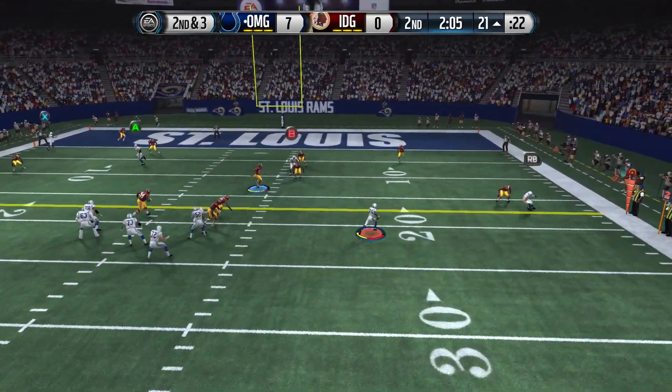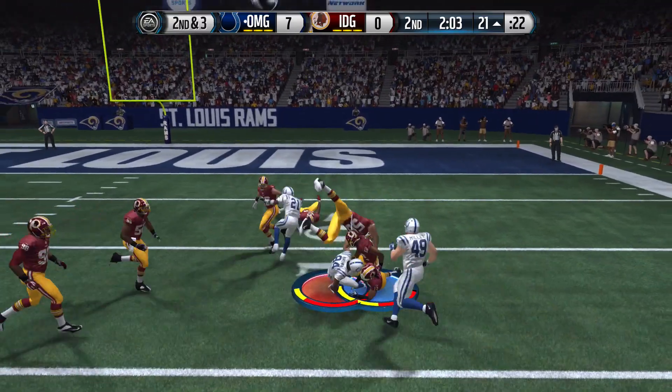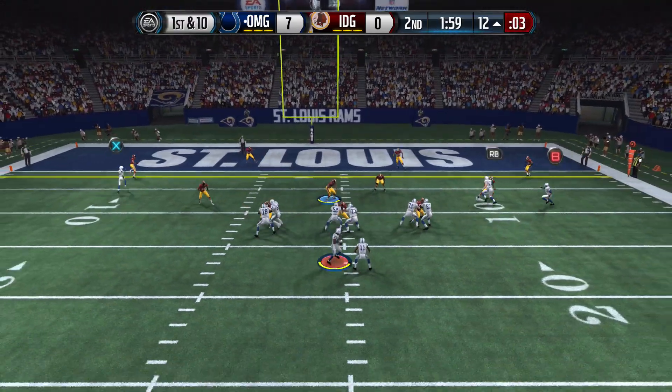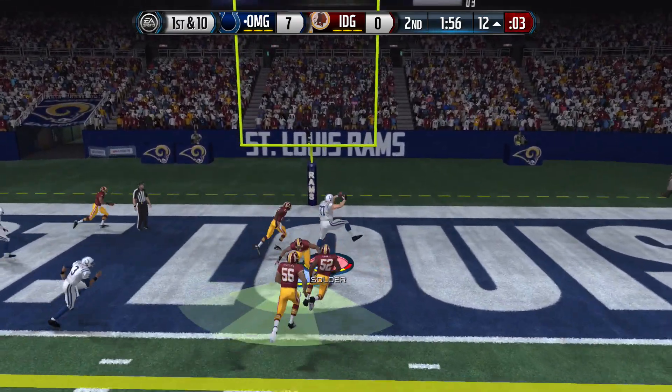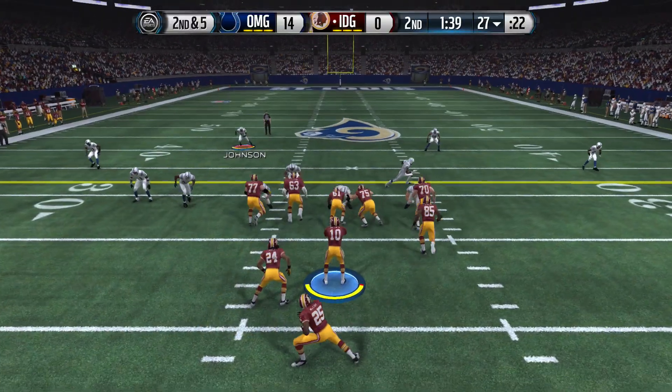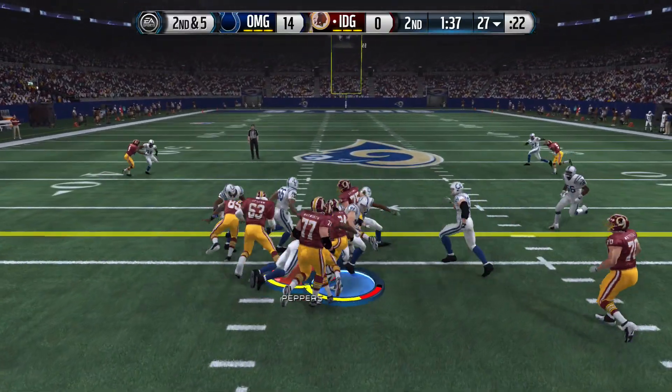So here we go once again — I'm trying to get the ball to Johnny Manziel, trying to get the ball to JJ Watt, but I also want to win the game, so I have to make smart decisions. Two-minute warning — we're going to launch one up to the fatty, number 77, Nate Solder. Go up and get it big — 14 to zero.